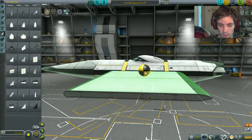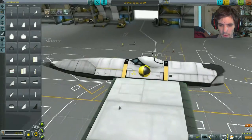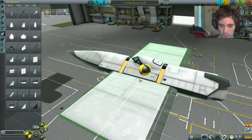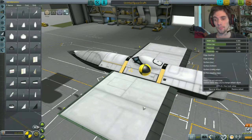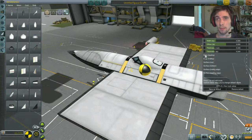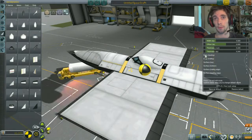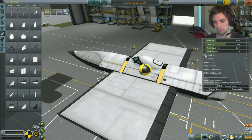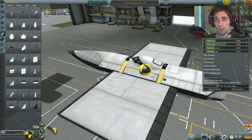We're going to use procedural wings. Put a procedural wing about there. Actually, we want to pair it up so that it's equal both sides and there's less work. That skip button's going to be there for the entire build process — it'll be somewhere on the screen. I don't know where it's going to be; that'll be done after I've done the recording.